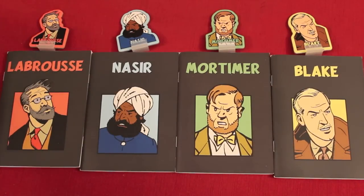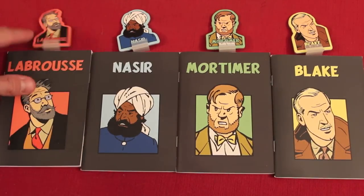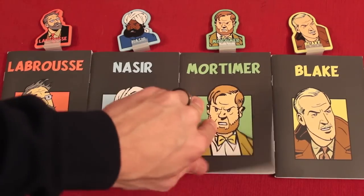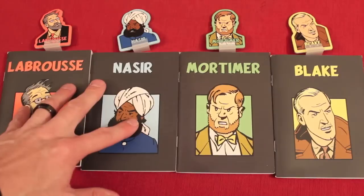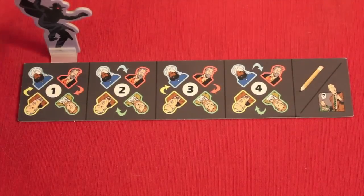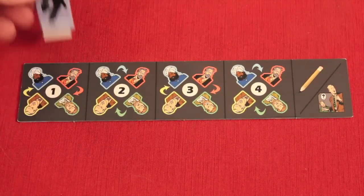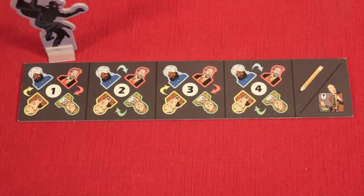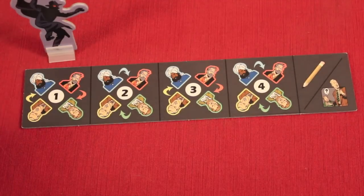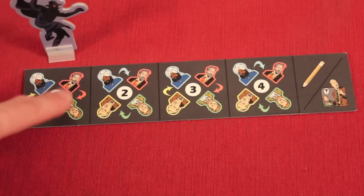Each of the four players — and again, this is only a four-player game — will take a standee and the book of that character. Each person is going to have one piece of the clue for each of the cases. They'll take that book and we'll get started. The players are seated with their characters in front of them in order around the table.